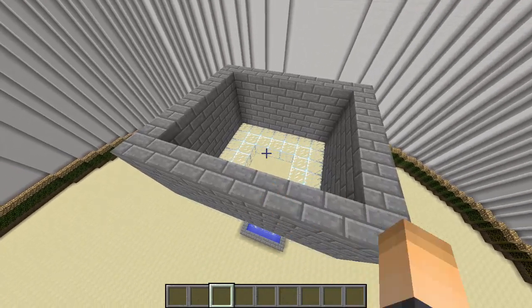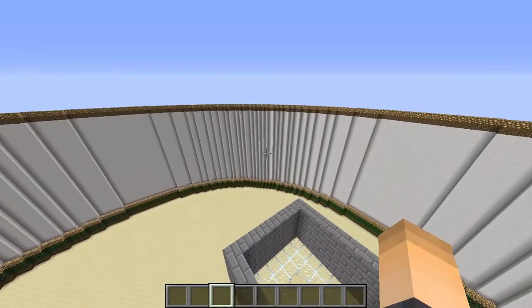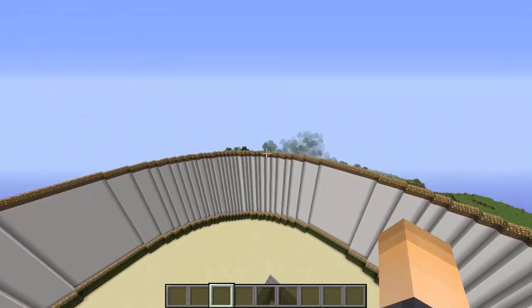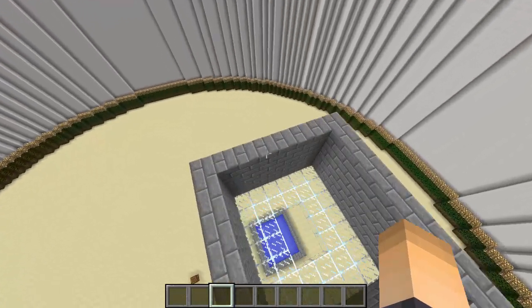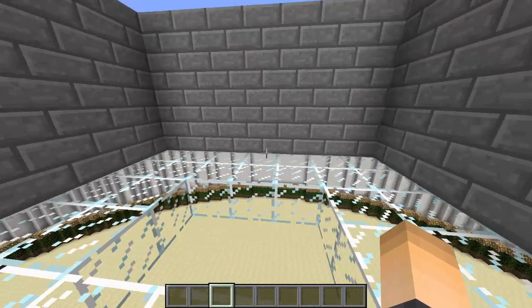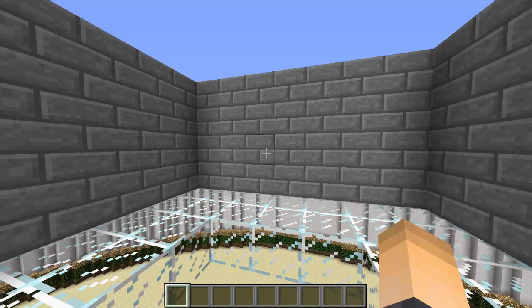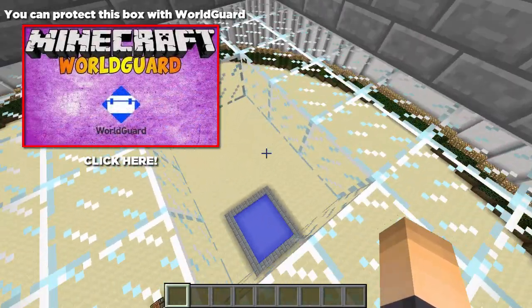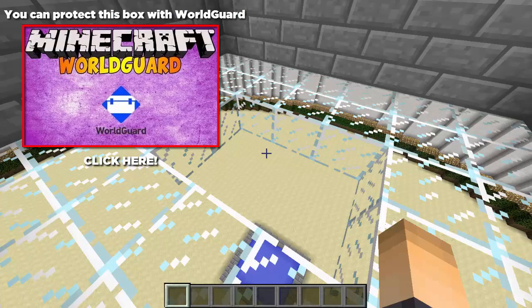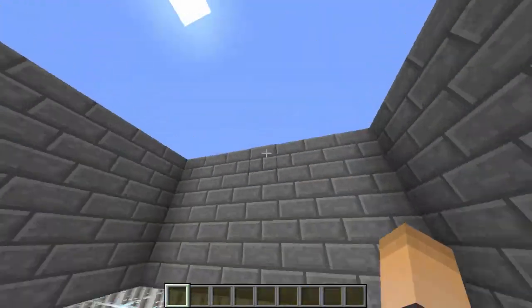We're going to have to set two locations: the spawn point of the arena, so when they click on the join sign they'll be spawned to where you set it, and then the leave location so when they type slash kit leave they'll be sent outside somewhere wherever you set that. I also have a little waiting area where players can select their kit before going out to fight, so they don't get spawn camped without a kit on themselves.